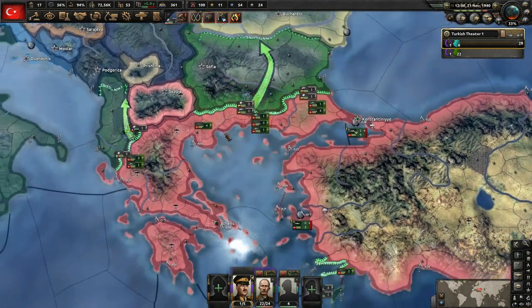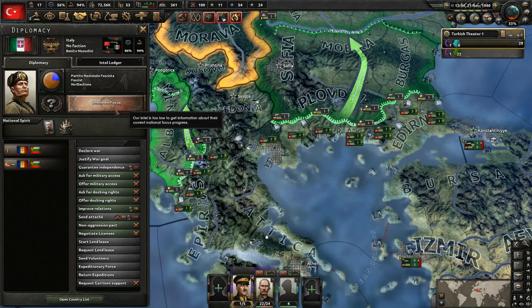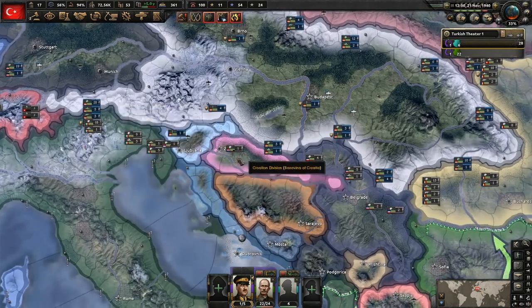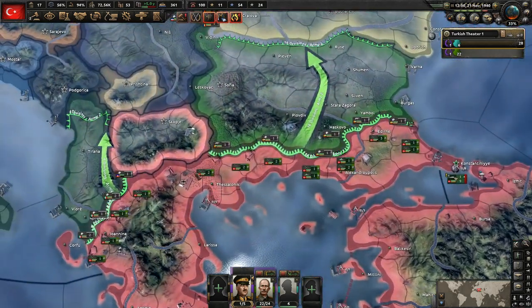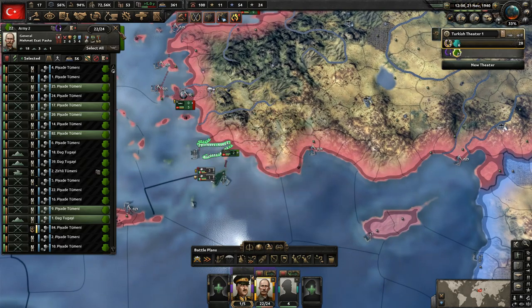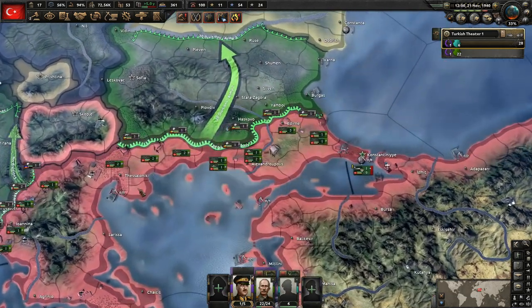We have the ability to attack the Bulgarians, so let's do that. I'm going to keep these troops — I'm not all that worried about the Italians, but they could of course do something. If they did get jumpy with us then we have our allies here and they'd have a lot to be concerned about. They don't have a war goal against us right now, so I think it's fine to pull these guys off and leave just two over here.